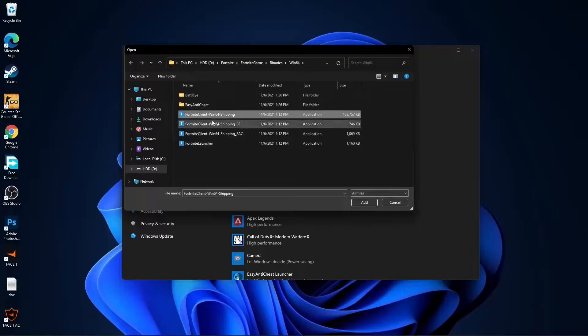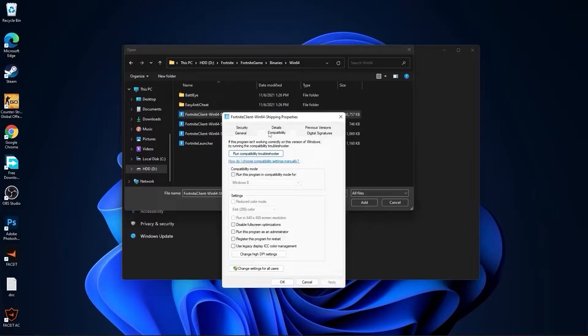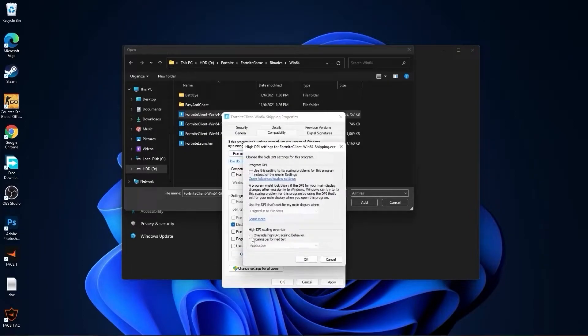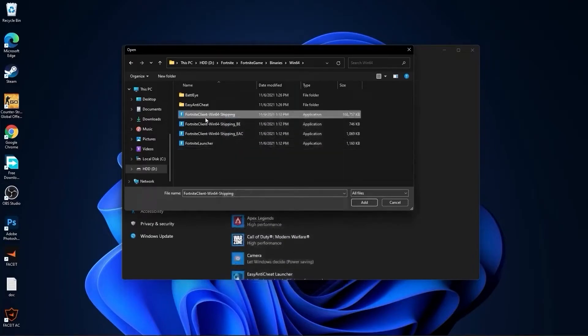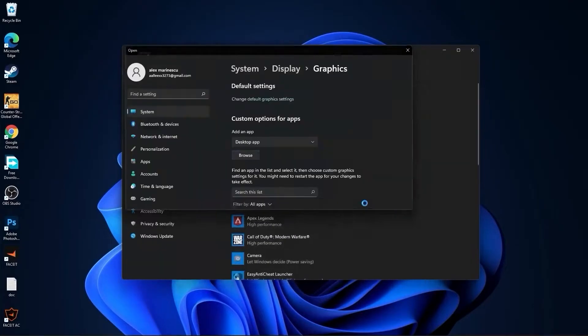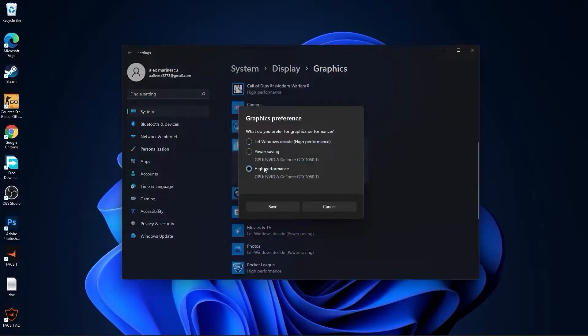Find the file FortniteClient-Win64-Shipping. Right click on it, press on Properties. Go to Compatibility, check Disable Full Screen Optimization. Then go to Change High DPI Settings, check this box, then press OK. Press Apply, OK. Then select it and press here on Add — you will find it here. Press on Options, check High Performance, press on Save, and close the page.